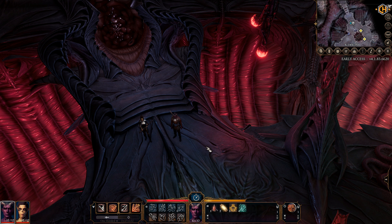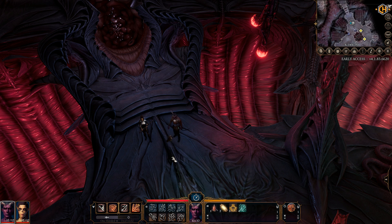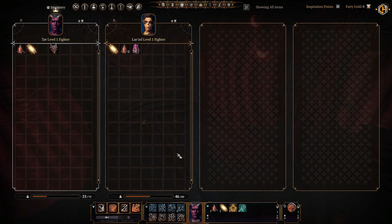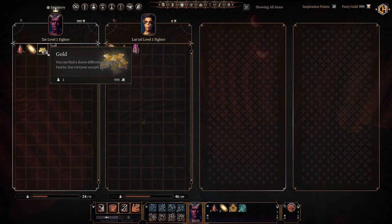Let's try it with gold. We're going to drop our gold, pick it up, then drop it again. The trainer shows the amount as 6 — now we're going to change it to 999. Let's see if it works. As you can see, we now have 999 gold.